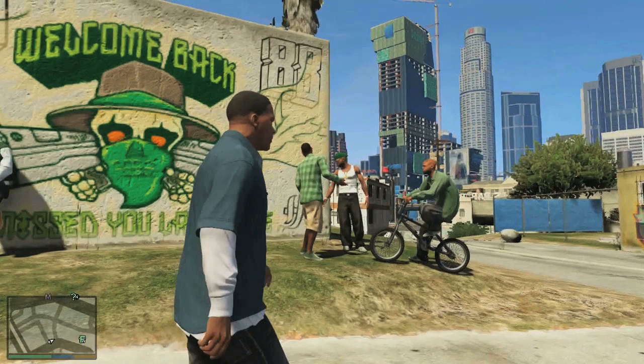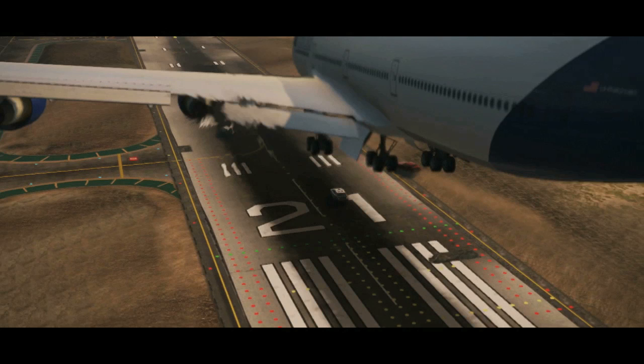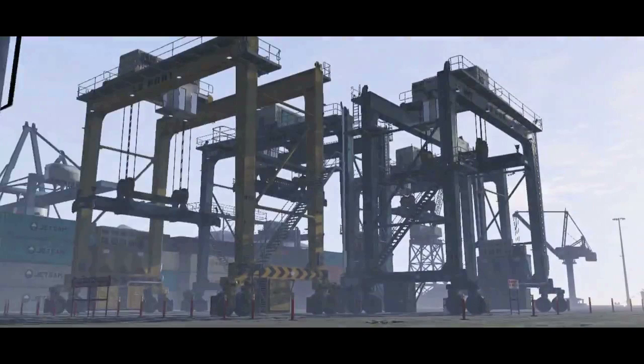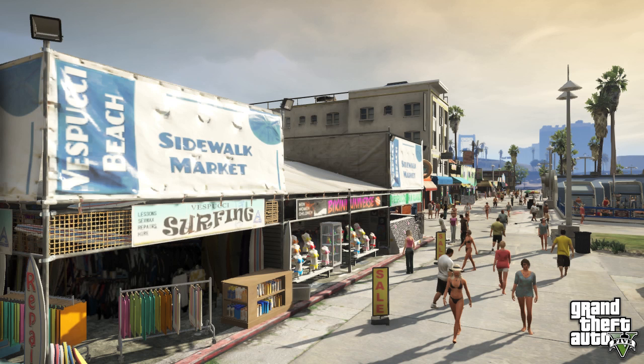In the southeast you can find the urban sprawl of the projects, home of the families like the Grove Street Gang and the Ballers, where Franklin starts the game. Further south again you're at Los Santos commercial airport, not far from the industrial docks. Finally, on the glorious southwest coast you find Del Perro Pier with the famous ferris wheel of Pleasure Pier, plus the hippies, hustlers and posers of Bohemian Vespucci Beach.